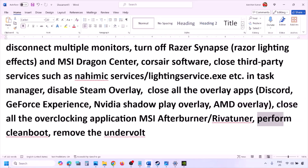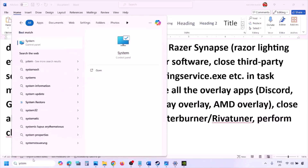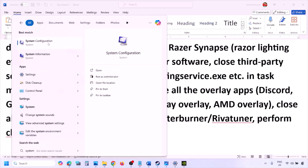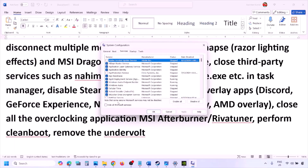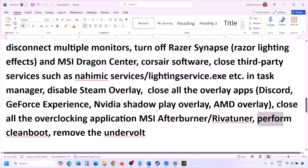Perform a clean boot. Type 'System Configuration' in the Windows search box, go to the Services tab, check 'Hide all Microsoft services', then click 'Disable All.' Click Apply, click OK, and restart your computer when prompted. Then launch the game. Also, if you have undervolted your CPU or GPU, remove the undervolt and then launch the game.